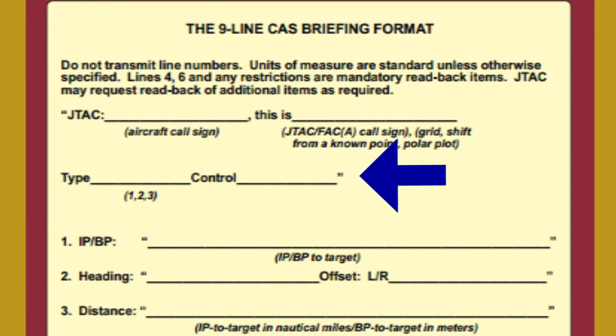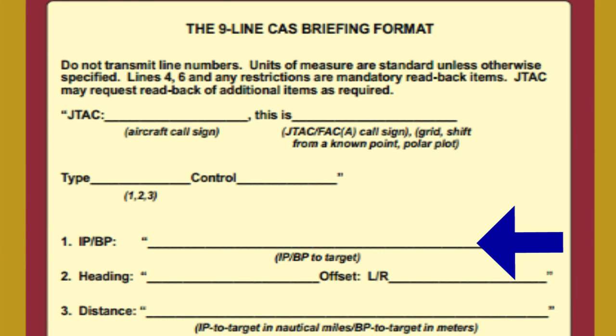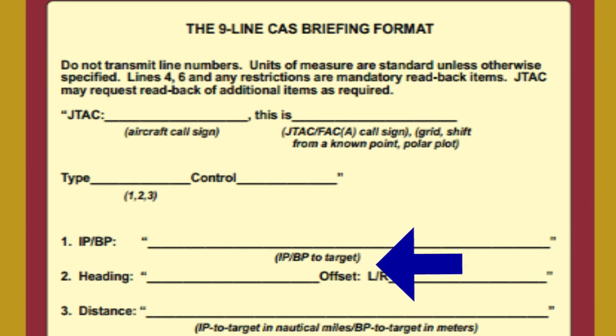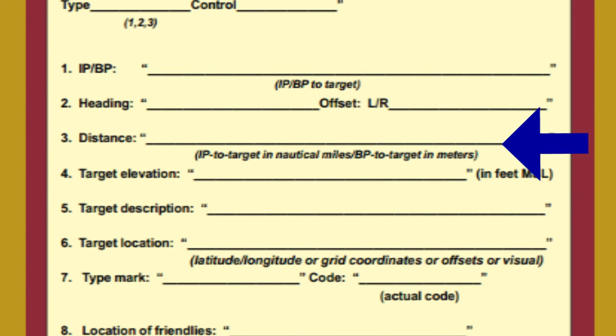Lines 1, 2, and 3 are optional but are needed if you want precise control over the attacking aircraft. The IP is the initial point — this is where the aircraft will start his attack. The second line is the heading to the target from the initial point. Line 3 is the distance to the target from the initial point. If you don't wish to use these lines, simply say lines 1, 2, and 3 N/A. Our example after the video will include these so you can see how they're used.